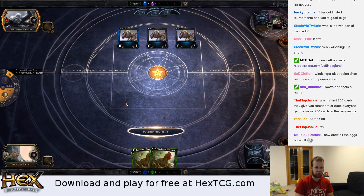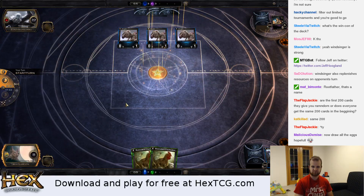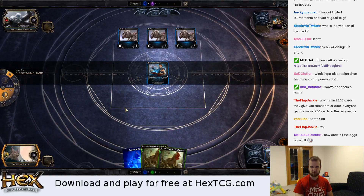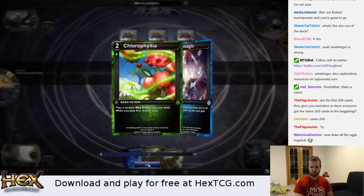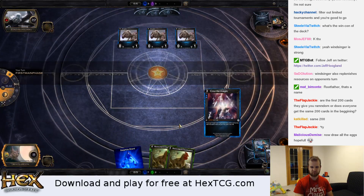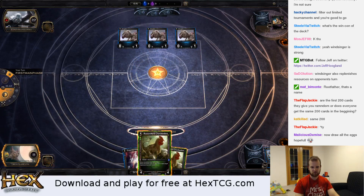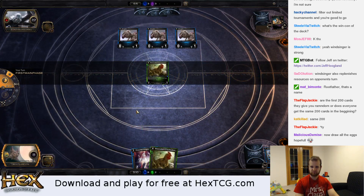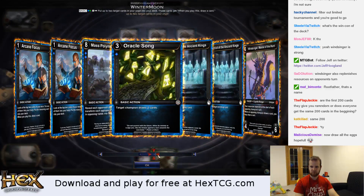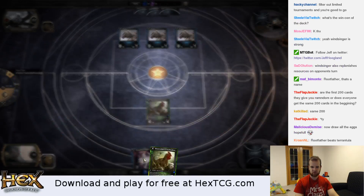Do I want to run out both chickens when I know he has a kill-all-creatures in his hand? Probably not. Start with this — there's a shard. All right, I have counter magic — that's good. I'll play this and play my chickens one at a time since I have counter magic now. I'm going to put Windsinger and a counterspell back into my deck.